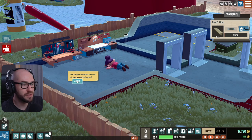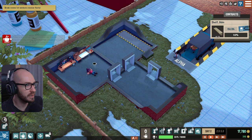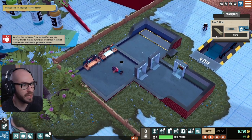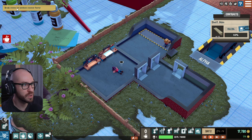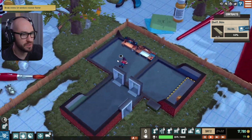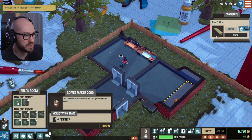One of your workers ran out of energy and collapsed. A worker has collapsed from exhaustion — you can prevent this by making sure there are always plenty of breaks available in your break room. Break room — let your workers recover faster. So apparently I gotta create a break room somewhere right here.